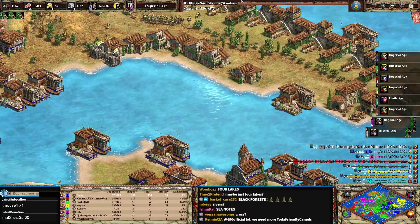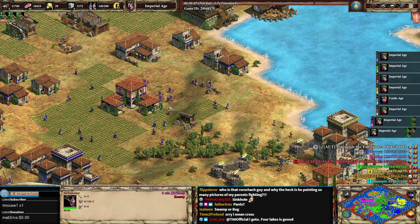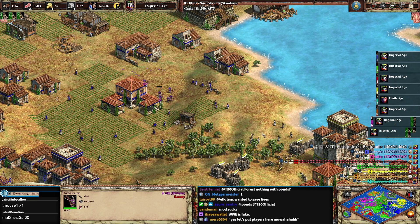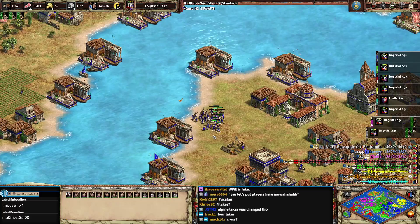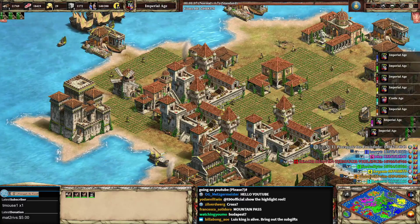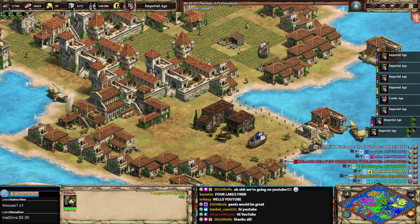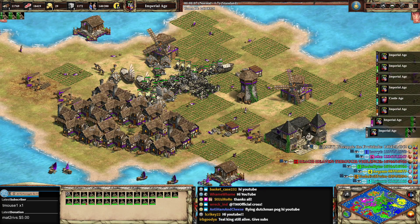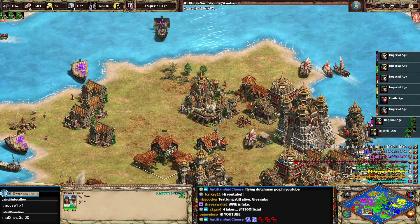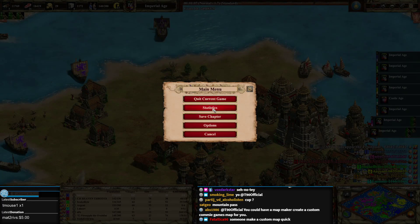I think doing this game mode on a non-water map — just ponds — would be great. Most of chat seems in agreement. That was a great game. Props to all the players for going for it. Feels bad for Harry, who did a great job trying to help us get the game started. But man — we had flaming camels, multiple snipe attempts, some bullying, and poor Luis. Luis, if you're listening: you just need to make sure you ally people, because you had everyone set as enemy.